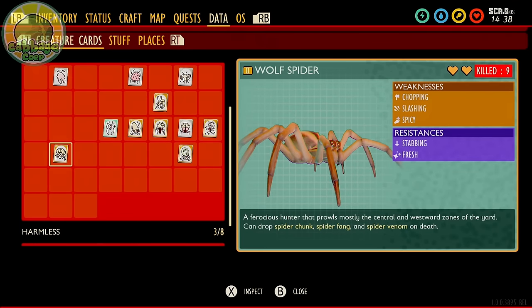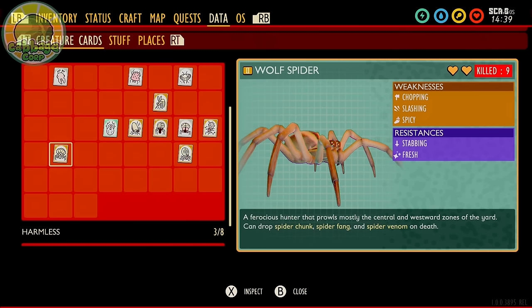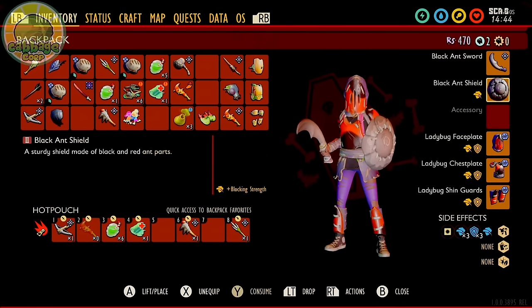So you've made it to the Wolf Spider — congratulations! This is a major milestone that's going to test your skills and preparation. Wolf Spiders are weak to spicy, chopping, and slashing, but resist fresh and stabbing. The wolf spider can inflict moderate to severe damage on all of its attacks, and any of its attacks have a high chance of inflicting poison, which will rapidly deplete your health in large chunks every couple of seconds.